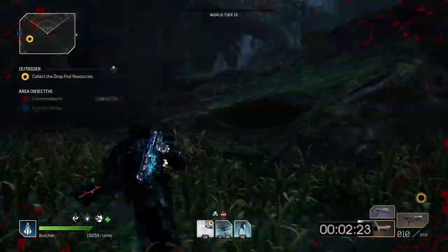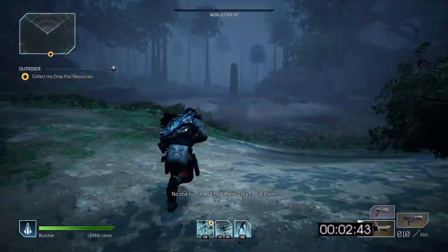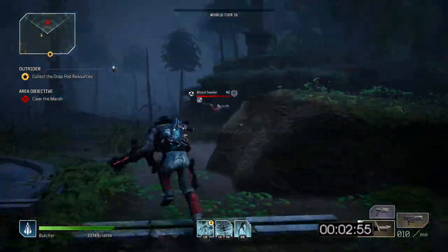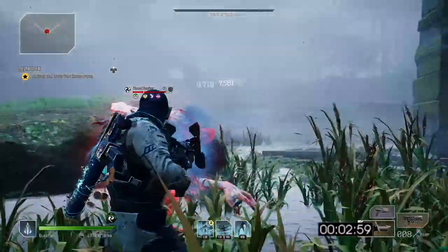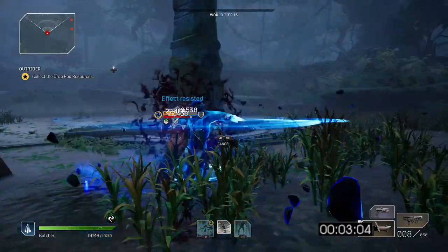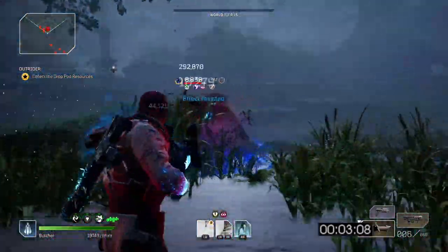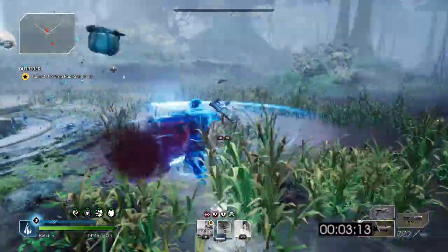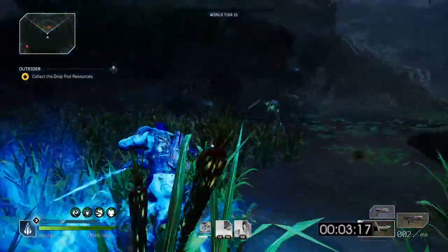Seriously, you can finish this side quest in three minutes. By completing this side quest you will get almost one quarter of the XP bar. So after 3-4 finishes you will easily get one world tier. You can see my timer — I'm finishing this side quest in three minutes. I could do it even faster, but sometimes the mobs love to hide from you and you have to run half the map just to find one mob.